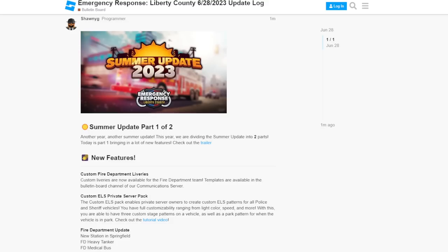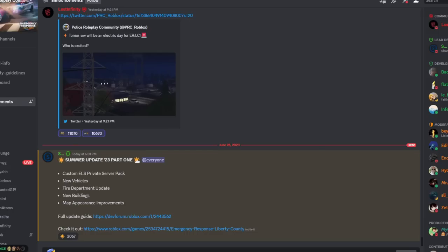Welcome everyone. The summer update has just dropped as of 6.01. Shawnee G has just made an announcement: Summer Update 2023. It says Summer Update 2023 Part 1 — Custom ELS, New Vehicles, New Fire Department, New Building, and New Map Improvements.